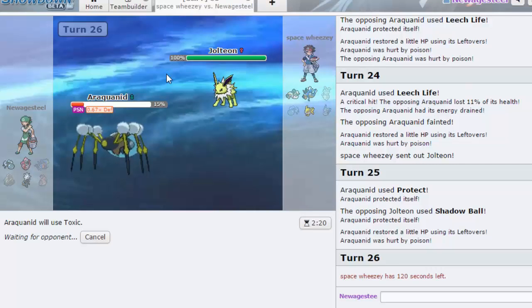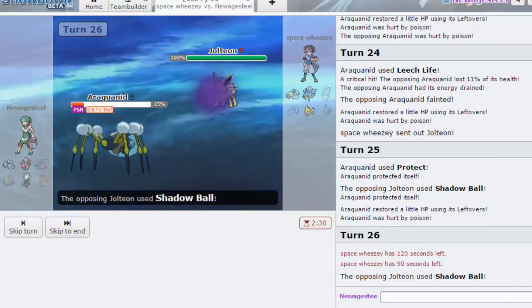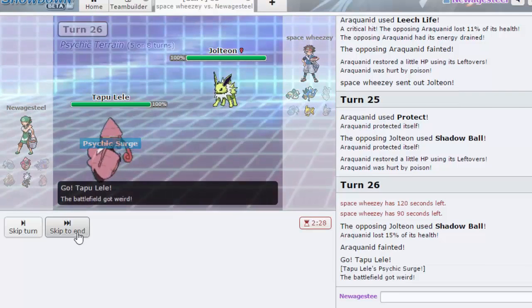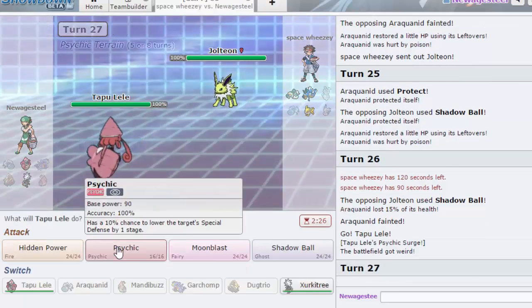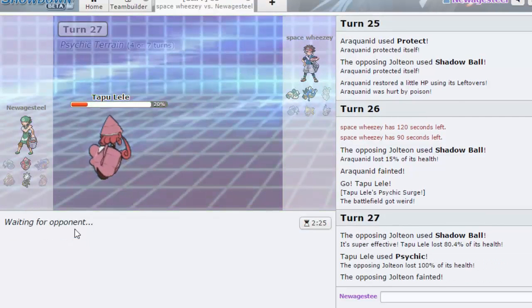If he knocks me out here, I go out into Tapu Lele and get a kill. I'm pretty sure I knock out Gyarados too — and Dugtrio outspeeds so he can't switch into that. He does stay in, so now it comes down to if I can knock out Gyarados. I'm going for Psychic here. Actually, that might have been a bad play because now Gyarados can set up on me. Oh yeah, that was a bad idea.